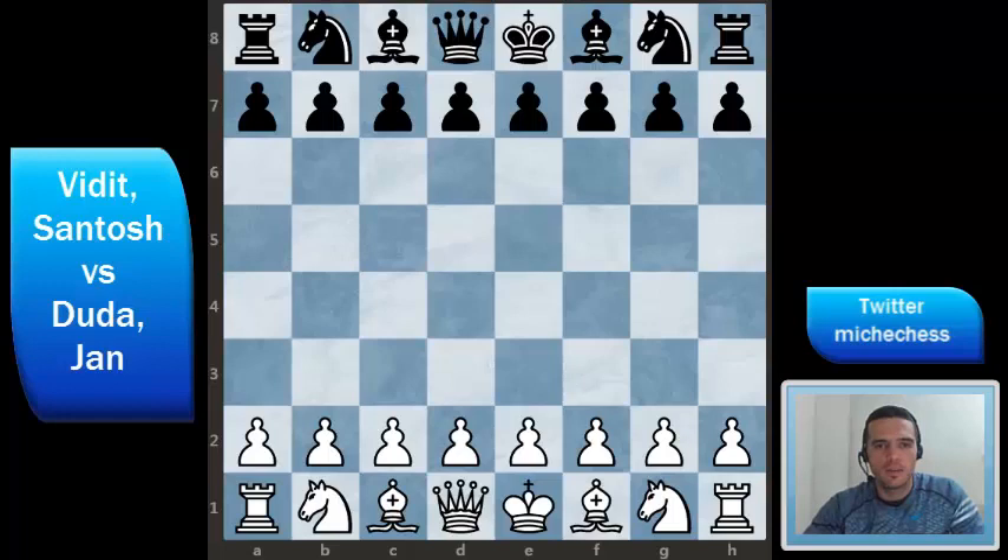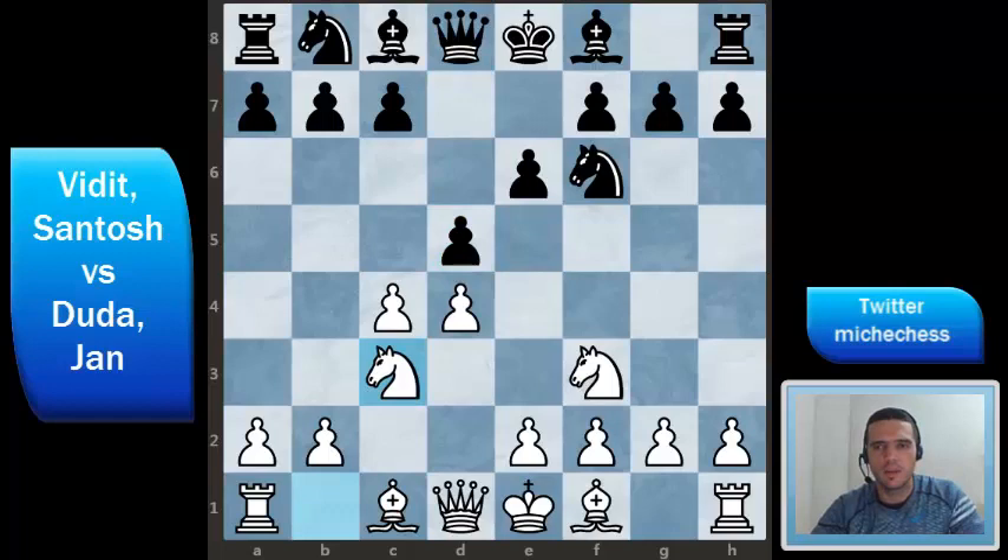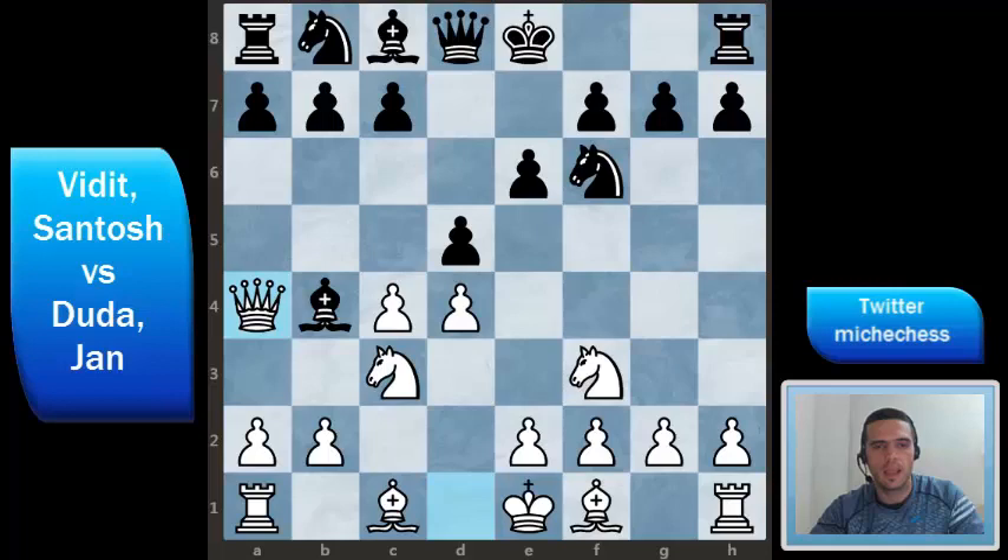Duda plays d4, Queen's pawn, and Vidit plays Nf6, c4 and then e6. Nf3 is the most popular move in this position and here black plays d5, transposing to a Queen's Gambit. Nc3, and in this position black plays Bb4 and now we are in a Ragozin Defense. Nd7 or c6 are probably more popular moves in this position but Ragozin is also a good option for black. And in this moment Duda plays Qa4.